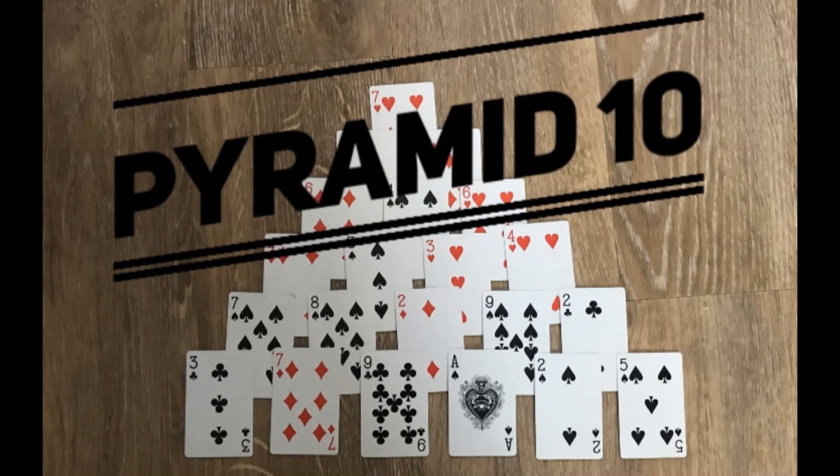Welcome to card game number one. This is called Pyramid 10 and uses cards to make pairs of 10 to beat your pyramid and get down as far as you can.